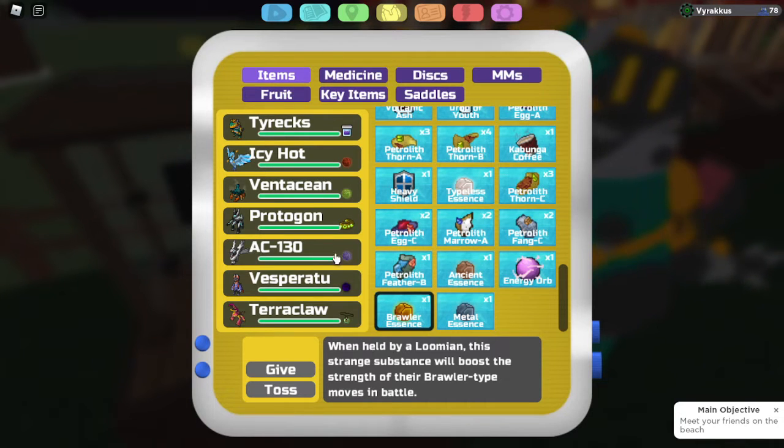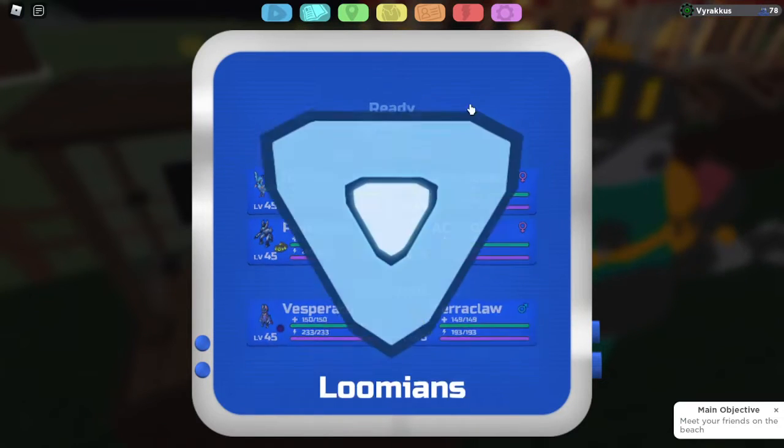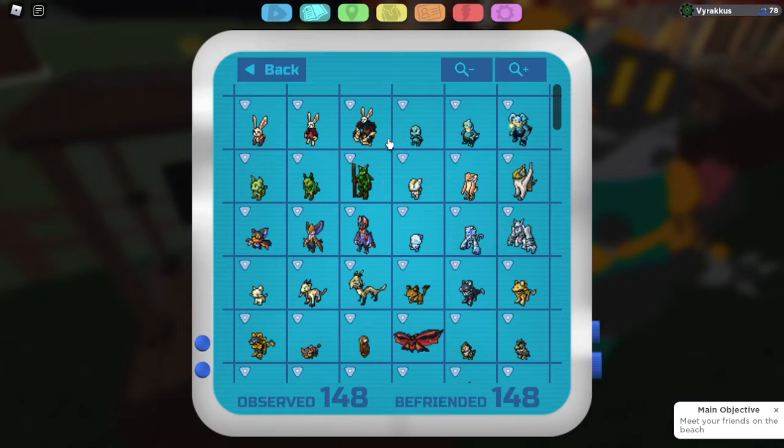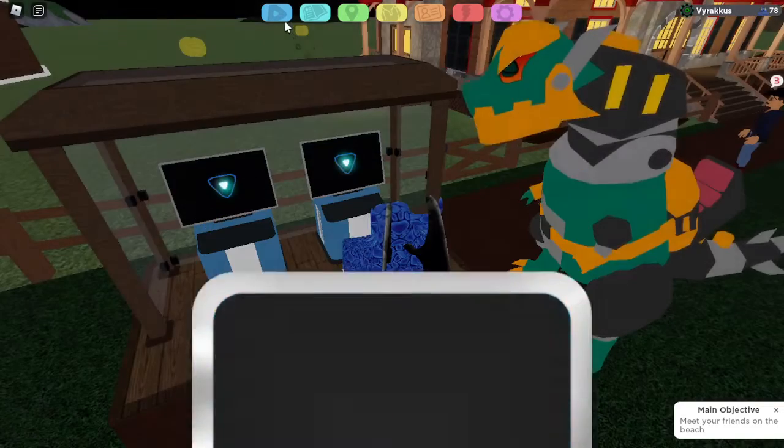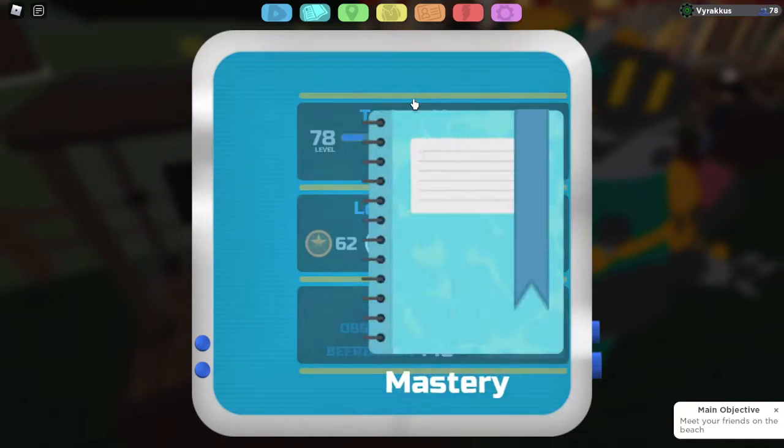This is meant for competitive play — if you wanted, you could just run Health Amulets or Power Cuffs for casual battles. Now you have your team, and you go through the Lumipedia and think about matchups. For Seerunite, we have Protagon with Thunderstrike, Tyrax with Earthquake, and Ventation who is pretty amazing against it — so we're not too worried about Seerunite.